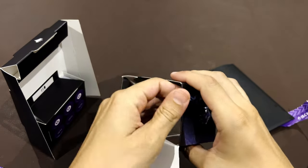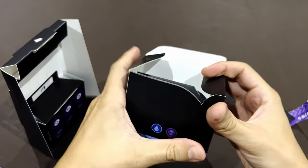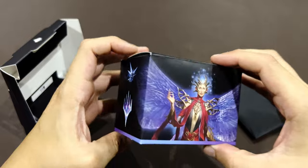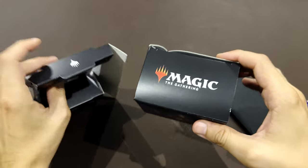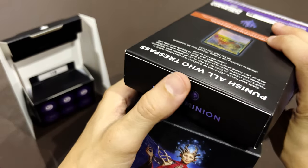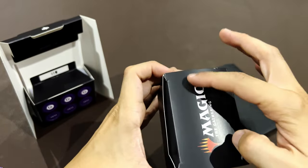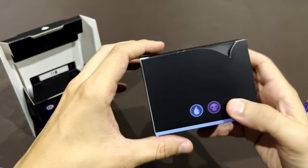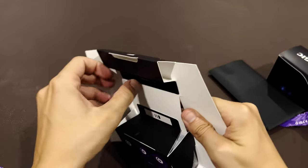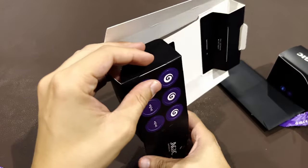I'm very relieved because when I saw the size of the box, I thought maybe they're starting to get rid of the components — but please get rid of the life wheels and not the deck box! The deck box is here. What I'd suggest is they paste the name of the deck on the box — it's something that sounds so basic but they don't do it. Only six tokens — I think it's good that they're saving paper.